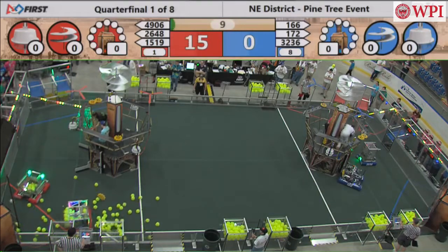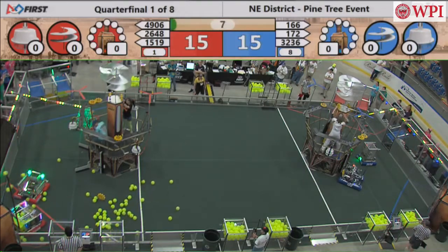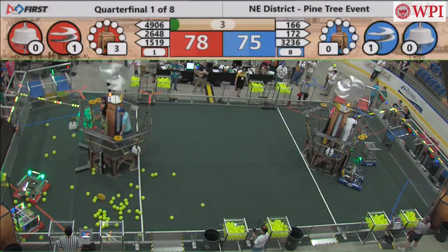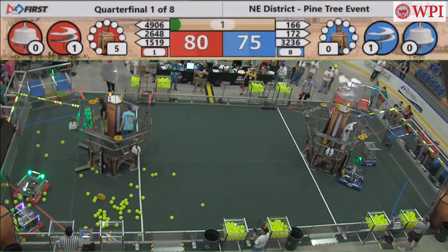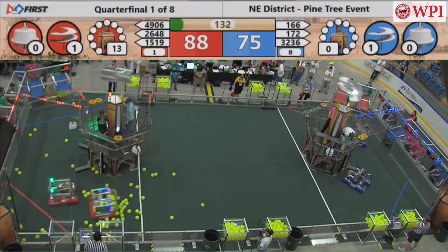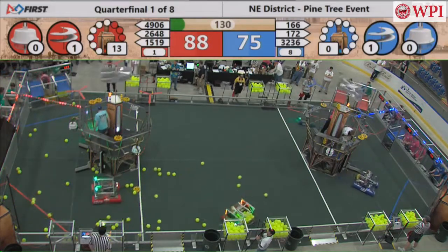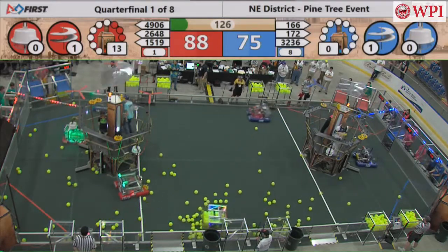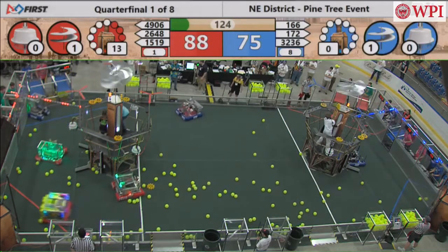Looks like the Red Alliance is going to get a gear in place, as is the Blue Alliance this time. So they have definitely made some improvement on execution. The Red Alliance is using the fuel to its advantage, coming up with 13 units of pressure in the high-efficiency boiler in the autonomous round — that's a pretty impressive number right there.